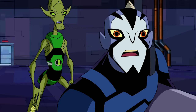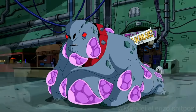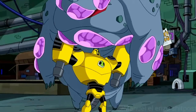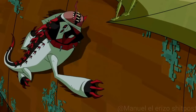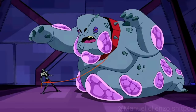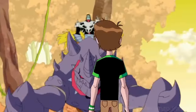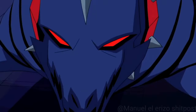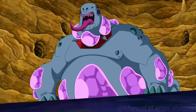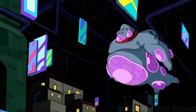Next up is Mucilator. Mucilator is a Nemetrix alien with an unknown origin. Its appearance is that of a large, grotesque frog with a body covered in adhesive sacks. These purple patches allow Mucilator to trap its prey by releasing sticky larvae. Despite its bulky frame, Mucilator is surprisingly fast and durable, capable of withstanding heavy attacks and charging at high speeds. It targets orthopterans such as Crashhopper, making it a formidable predator. Mucilator made its debut in It Was Them, showing off its unique abilities against Crashhopper. The name Mucilator is derived from mucilage, reflecting its sticky, gum-like abilities. This alien adds a layer of complexity to the predator-prey dynamics within the Ben 10 universe, showcasing the diverse and sometimes bizarre forms life can take.